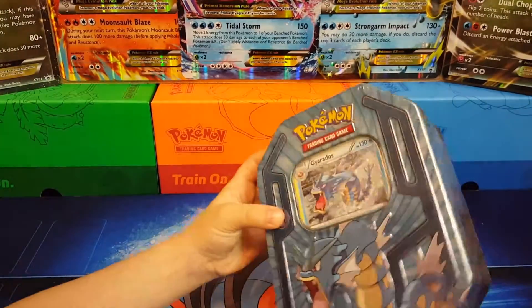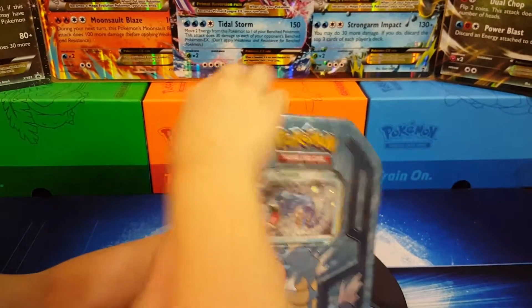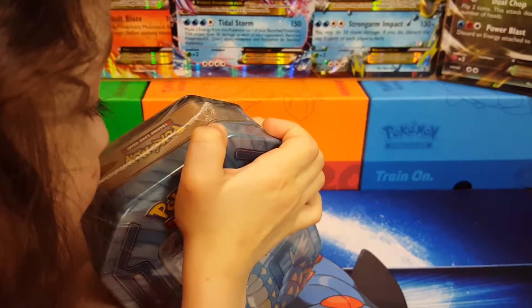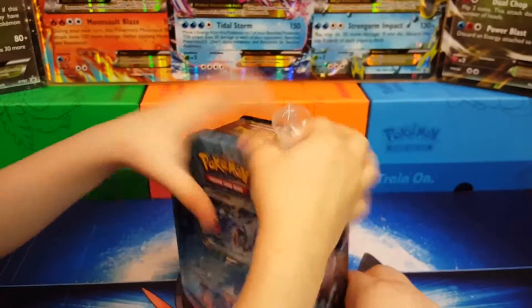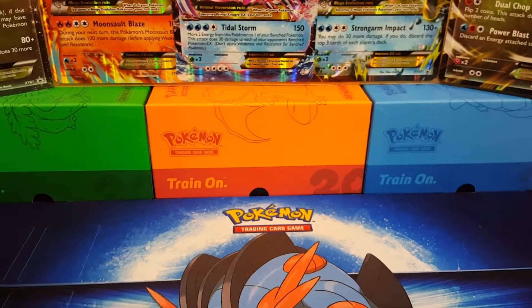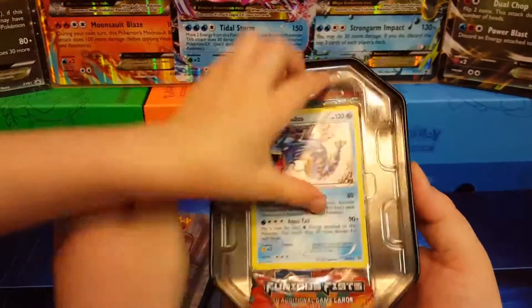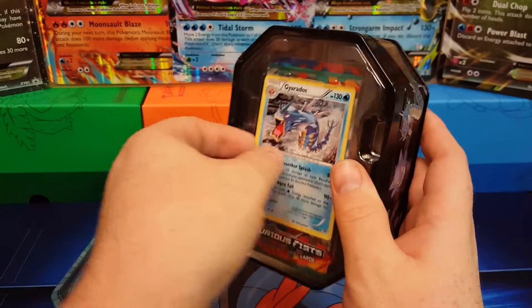Right now we're gonna open the Gyarados — we got a shiny Gyarados this time, we came prepared. We need the knife. Jasmine's gonna try to tear it open. She made a hole in it — that's good! Watch out, you're bumping the camera. Throw the plastic away. Let me help you open the tin and see what's in our tin here. We got our Gyarados promo card right here.